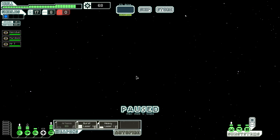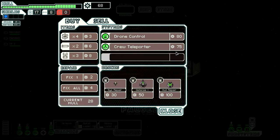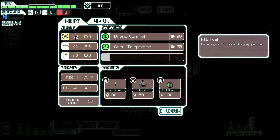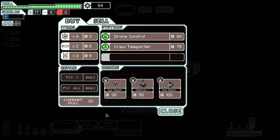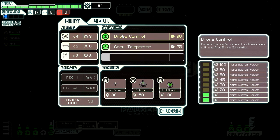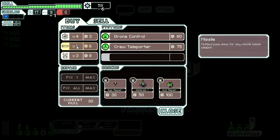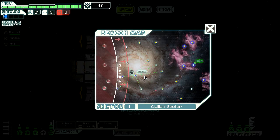Let's check out the store. You find yourself surrounded by a group of mysterious alien vessels. They hail you and apparently have some valuable technology for sale. Crew teleport, drone control. Let's repair, just to be sure. I don't really feel I want anything. I want that one but I don't have any crew to send over. Actually I wanted the fuel — that was a mistake buying the wrong thing. Let's leave before I do something more stupid.